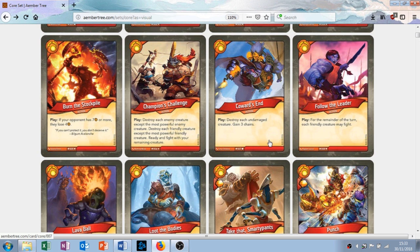Follow the Leader is the next card. It's an action with the play ability: for the remainder of the turn, each friendly creature may fight. As I said earlier, you're going to have a deck made of three houses, so you're going to have creatures on the battlefield from potentially all three houses. This lets you pick Brobnar, play this card, and suddenly all of your things can attack. I really like this card, and it's an uncommon too so you're going to be seeing it fairly often. It's a good card.